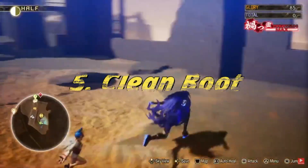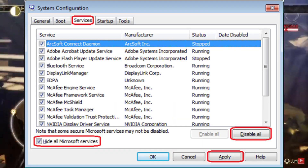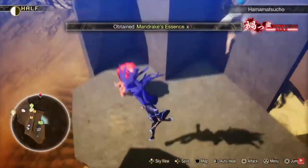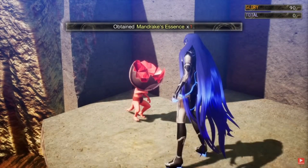Method 5: Perform a clean boot. Open the Run dialog, type msconfig, go to the Services tab, hide Microsoft Services, disable all, apply, and restart your PC. And if all else fails, consider a complete reinstallation of the game. With these solutions in your arsenal, you'll be back on the starting grid in no time.